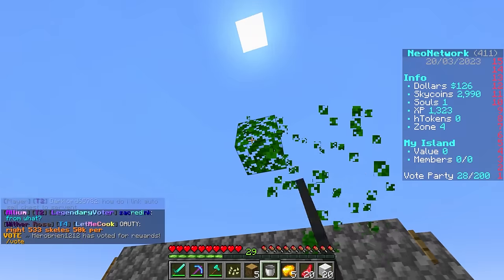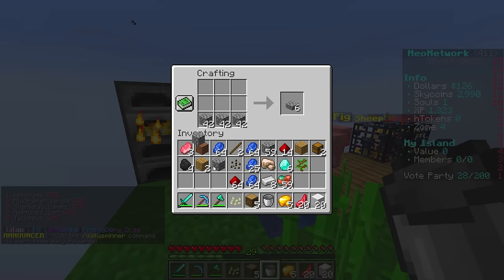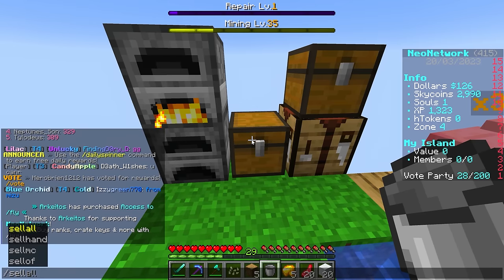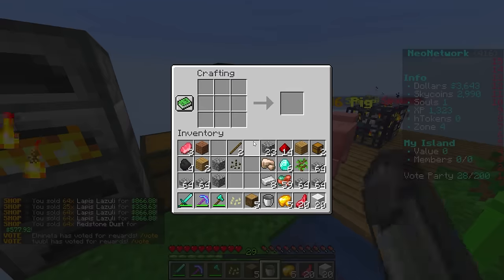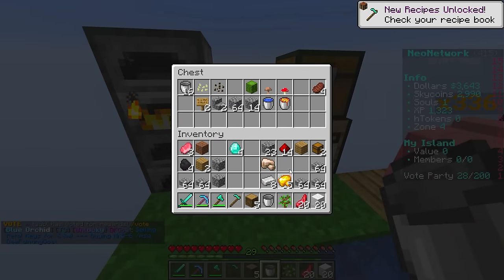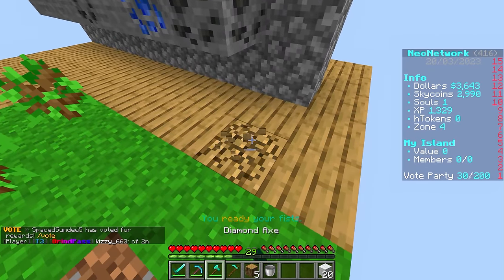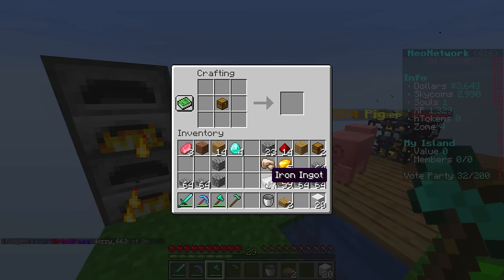It's definitely time to expand our island - things are feeling a bit cramped. We have a lot of cobblestone, so I'll go ahead and use all of it to make slabs. We should probably sell stuff we don't need - lapis, anything we can't smelt. We don't even need the diamonds anymore, really. I may as well make a diamond hoe so we have a forever tool. Eventually our inventory is going to get full when mining, so it's always smart to craft ourselves a hopper.